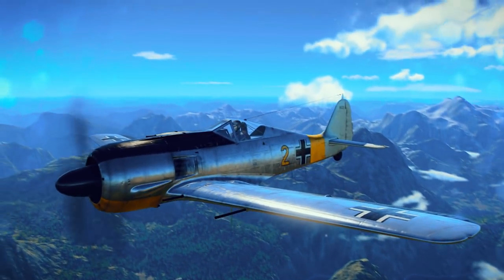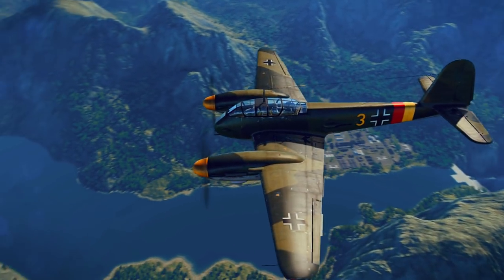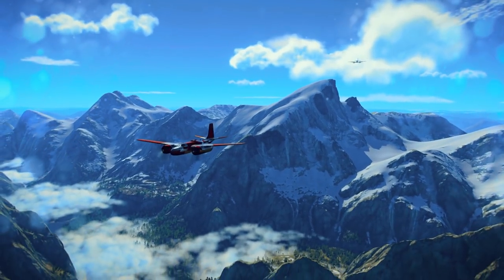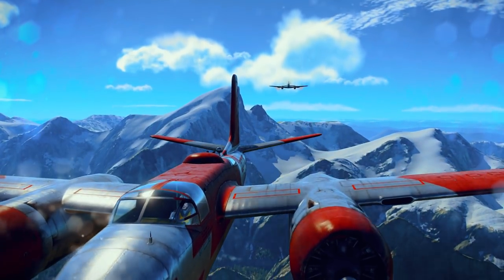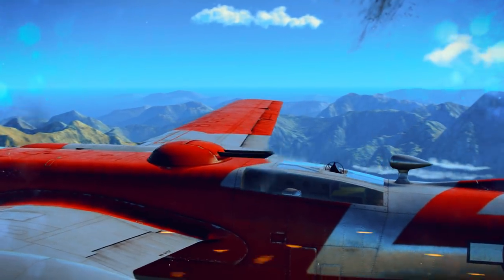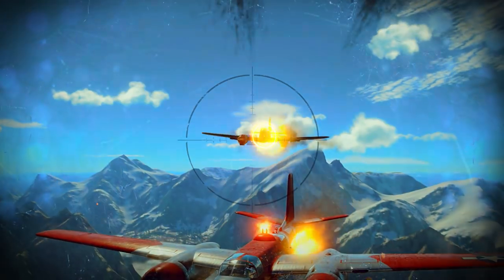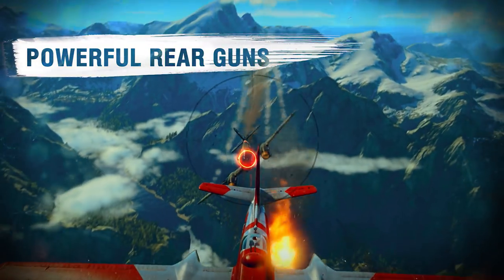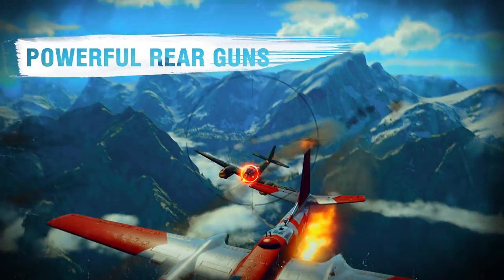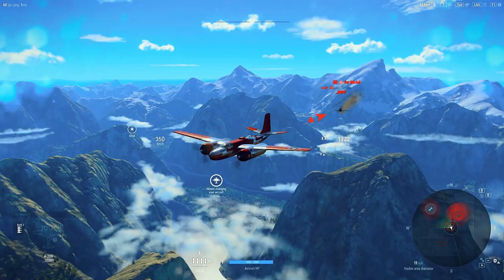At this altitude, the biggest threat is posed by rare fighter interceptors and heavy fighters, so it's necessary to stay sharp. The main, and virtually only, armament available for dogfighting is the powerful rear guns. They provide good protection in automatic mode, and if necessary, the manual rear gun control mode can be enabled. The main thing is to control the aircraft so that the enemy remains in the field of fire — if this is the case, the tail gunner will not fail.